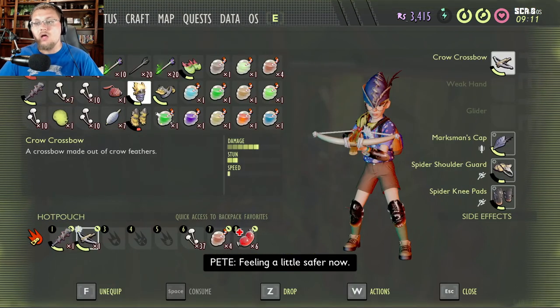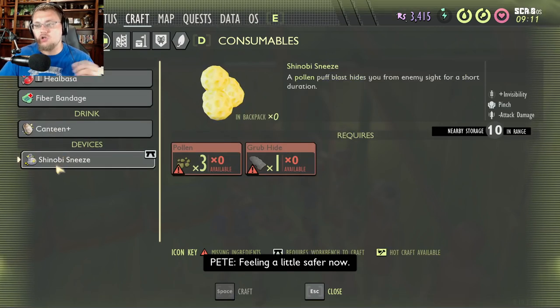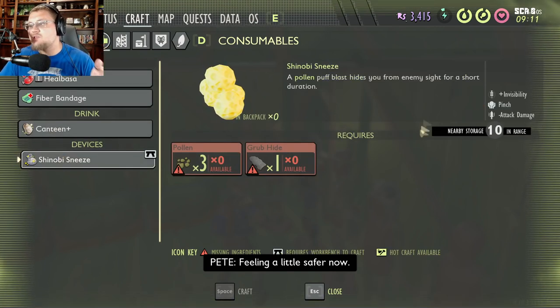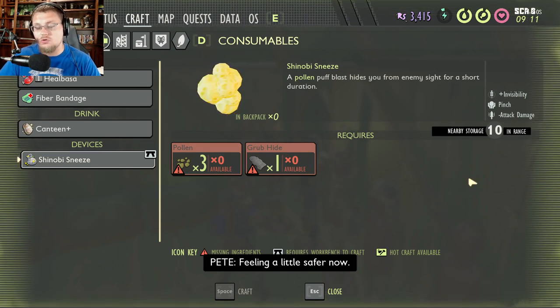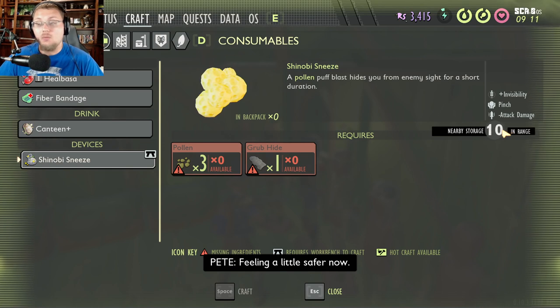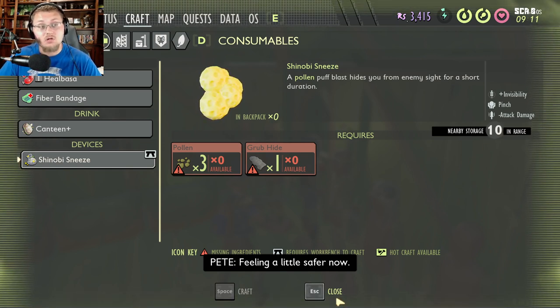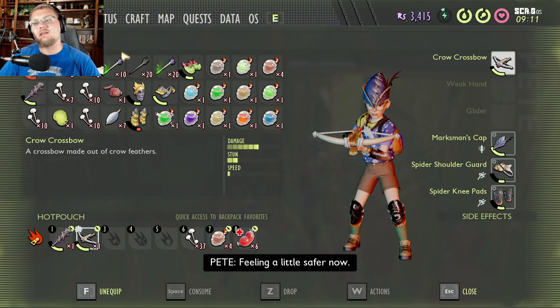One more helpful item is the Shinobi Sneeze — a pollen puff that hides you from enemy sight for a short duration. It lowers your attack damage slightly and does a little self-damage, so don't use it when you're already low on health. But if you're in a pinch, getting attacked by something dangerous and your health is dropping, throw a Shinobi Sneeze to get some breathing room.